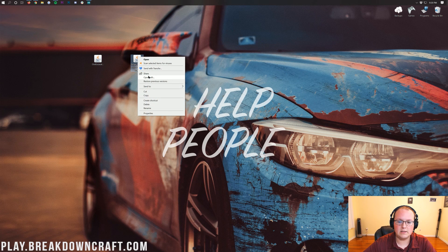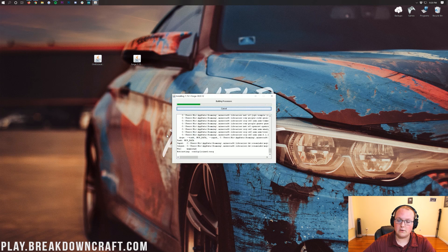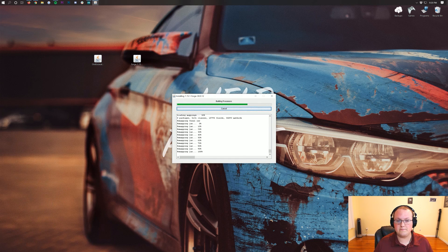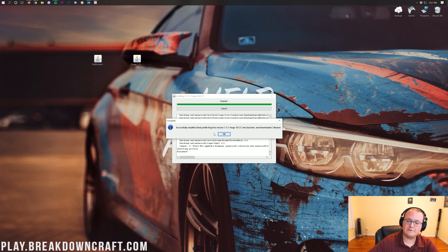Right-click on Forge again, click Open With, click Java TM Platform SE Binary, and click OK. It will open the mod system installer for Forge. All you need to do is click Install Client and click OK. It will download and install everything needed. The only reason this would not work is if you haven't run vanilla Minecraft 1.15.1 yet — if that's the case, play it once, come back, and it will work. Once complete, it will say 'Successfully installed Client Profile Forge version 1.15.1' — click OK.